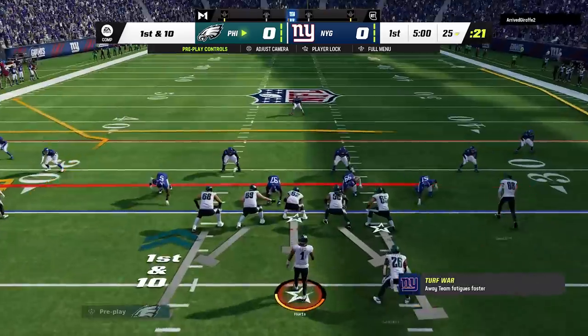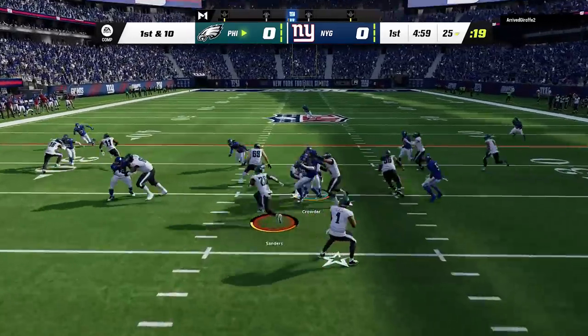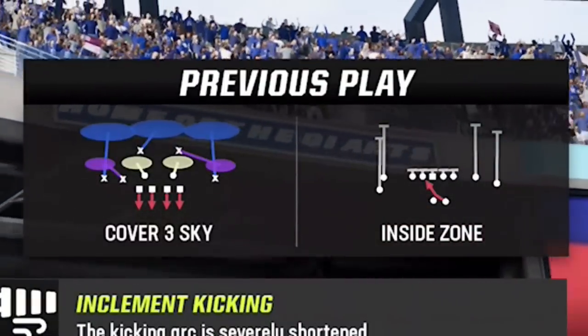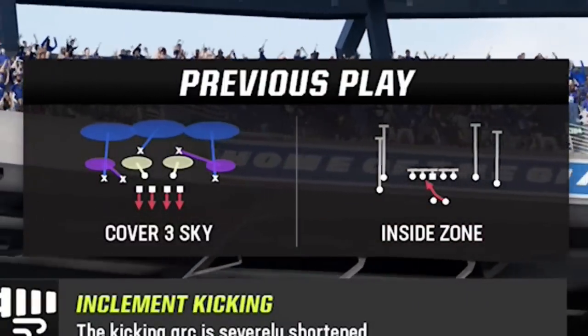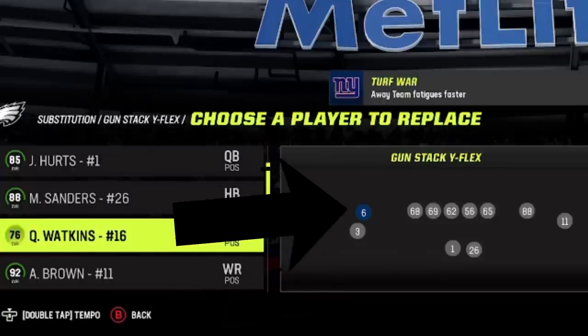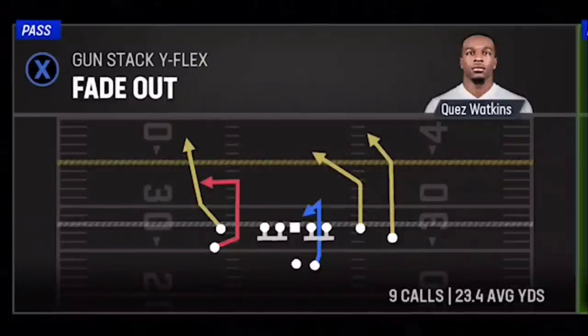On the first play I read cover 3, so I run the inside zone just to move the ball over to a hash mark, which is important when setting up certain one-play touchdowns, especially against cover 3. When I get back to the huddle my suspicions are confirmed, and now we have everything we need to score on the second play of the game. You just want to make sure that you have your fastest or best receiver at the front of the stack, as he is going to be the money route on this play. So I put Quez Watkins in this spot.